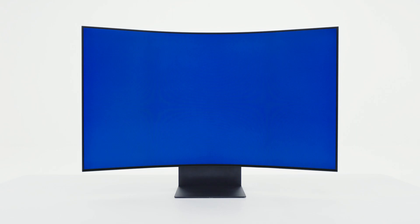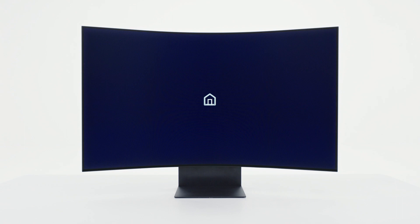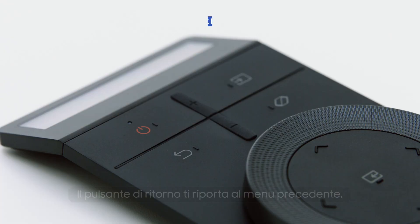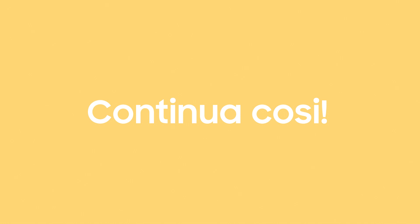Let's go through the basic settings one by one — they're super simple! Let's start by taking a closer look at the Ark Dial. These are the volume buttons, and this is the source button. You can press the source button to change the input source. The return button takes you back to the previous menu. Shall we check the menu button? A menu will appear on your screen. It's been easy so far, right? You've got this! You've cleared Stage 1!